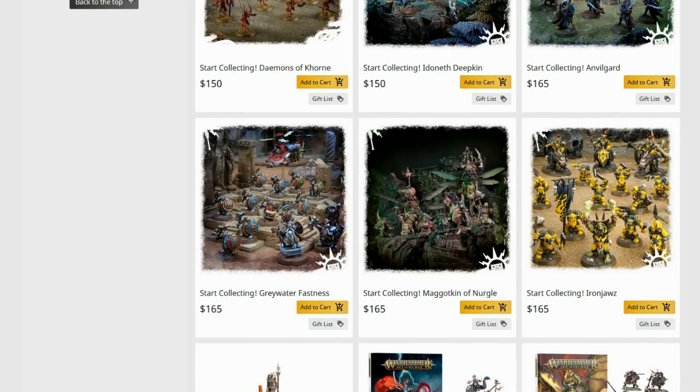Start Collecting Fyreslayers of Fastness — a bit of a bizarre choice, really just for the Gyrocopter or Gyrobomber, whatever it's currently called. There's probably something better they could put in the box. One of? Sure. Multiple? No.